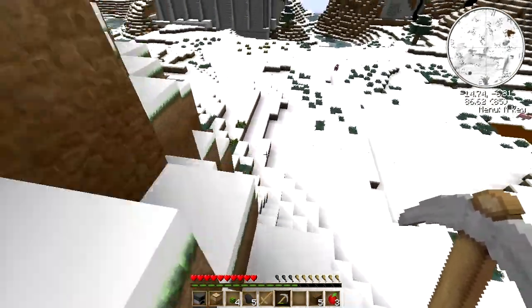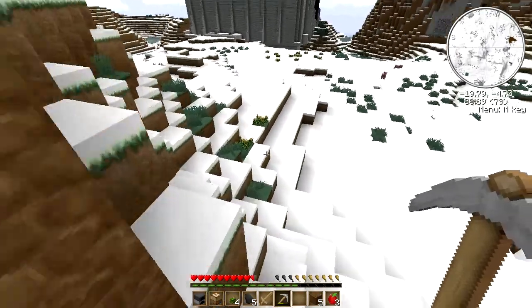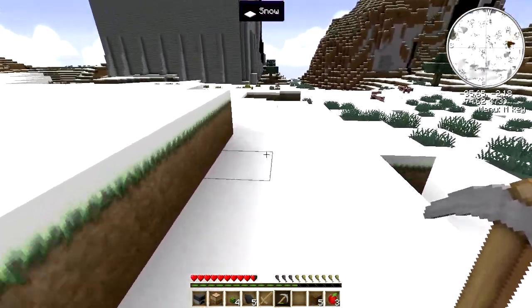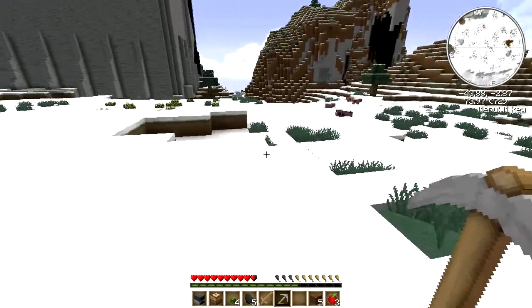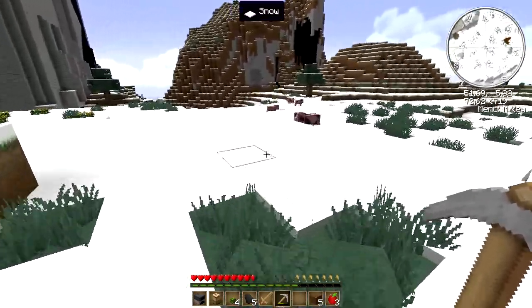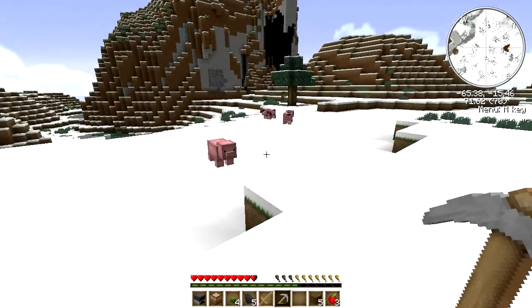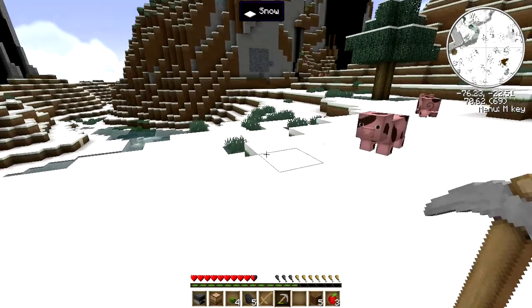Let's speed bop that direction and see what we come across — ouch! Dang it. Okay, let's not do that again. Let's go see what's on this side of this fort. Hello piggies. I'll check out this rock wall for more coal.